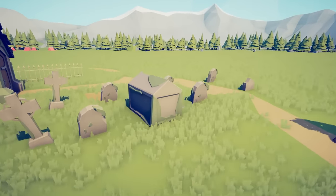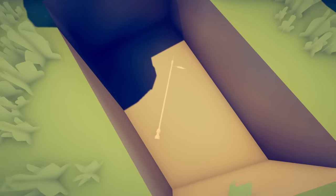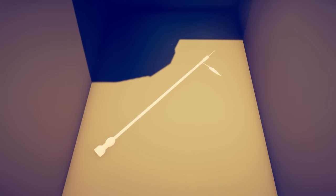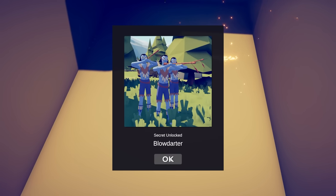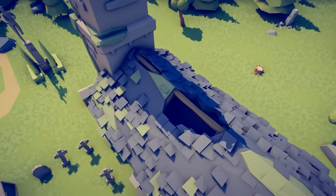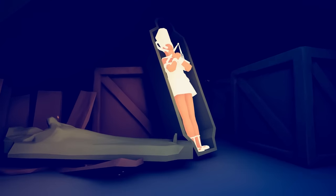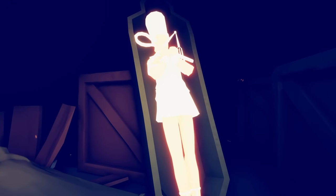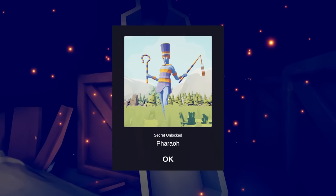Swing the camera 180 degrees and come to a gravestone with a hole in it — a fresh grave for a blow dart of some kind. This unlocks the blow darter unit. Then rise into the sky, come to the church, and enter the top through a vacant hole. Swing around and take a look at this Egyptian pharaoh sitting in a coffin, completely exposed. You've unlocked the pharaoh.